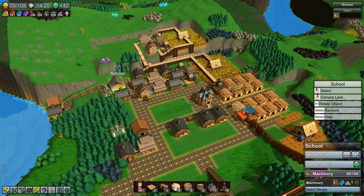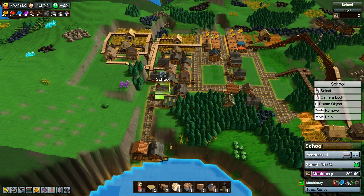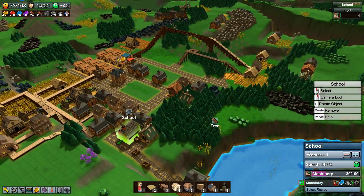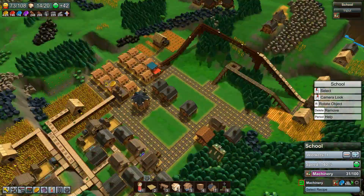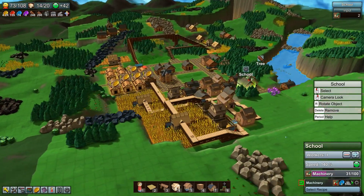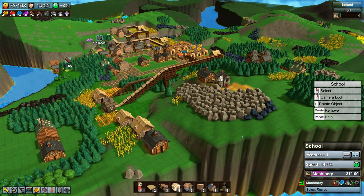We are now finally researching machinery because now we have blue coins to do so. One thing we could do next — we're doing fine research-wise even though we are just producing papers. Maybe we're gonna tackle books and such. I don't know which angle looks better — I like the view from the side like this. All right, thank you all for watching, I'll see you guys in the next one, have a nice day, bye bye!